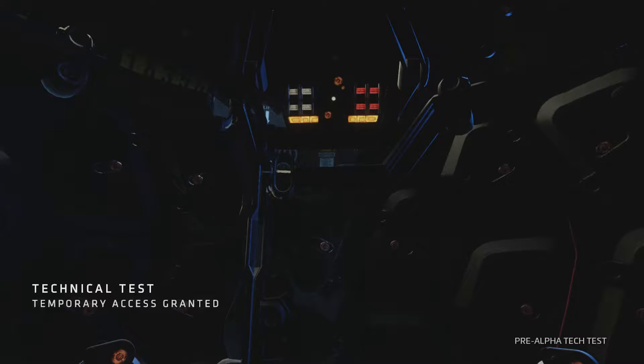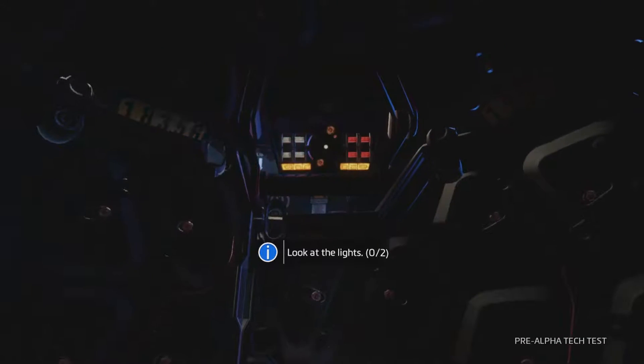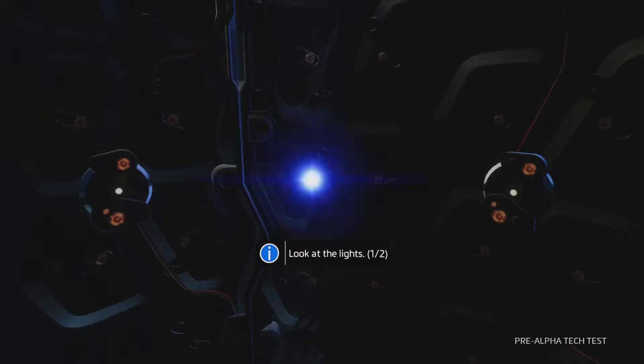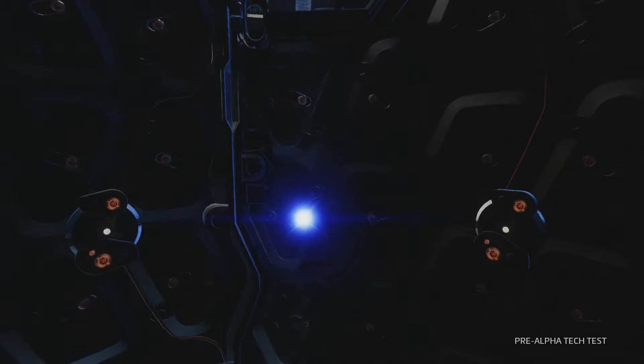Let's press A to continue and get started with the pilot certification. So what we need to do is look at the light — we've got one up here and one down here. We'll keep default look controls. The controller ask: do the look controls feel comfortable? If not, you can invert the controls for looking up and down. This setting can be changed at any time from the pause menu. The look controls are perfectly fine — I don't need my controls inverting, so I'm going to select yes, they are perfectly fine.